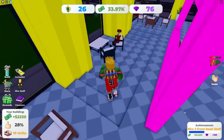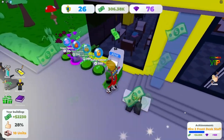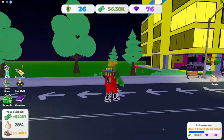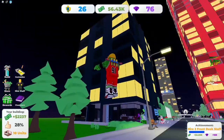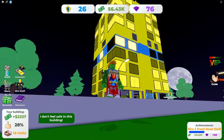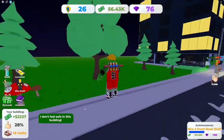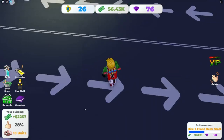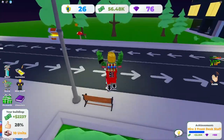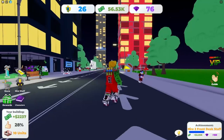Let's see who has the better apartment. How much money do you have? I have 276,000. How tall is your apartment? One, two, three, four, five, six, seven, eight — eight stories. I have one, two, three, four, five, six, seven, eight, nine, ten stories. How is your satisfaction rating? There's a thumbs up in the bottom left.